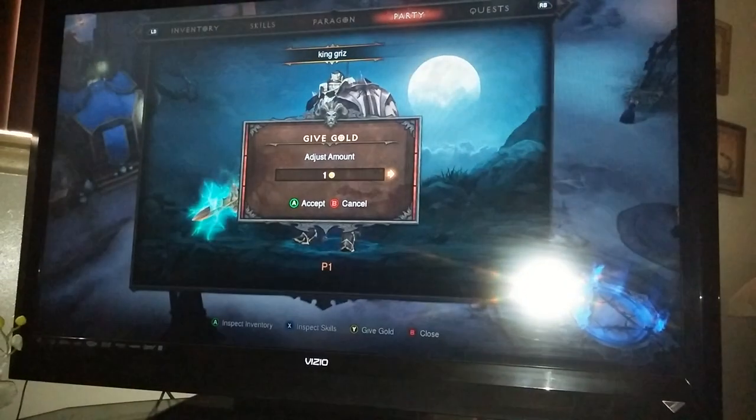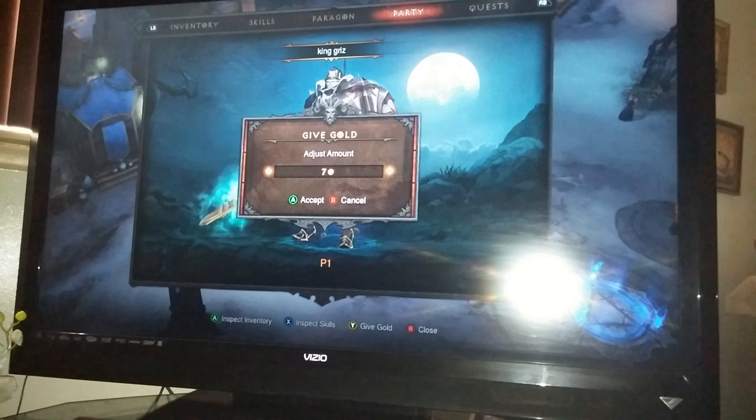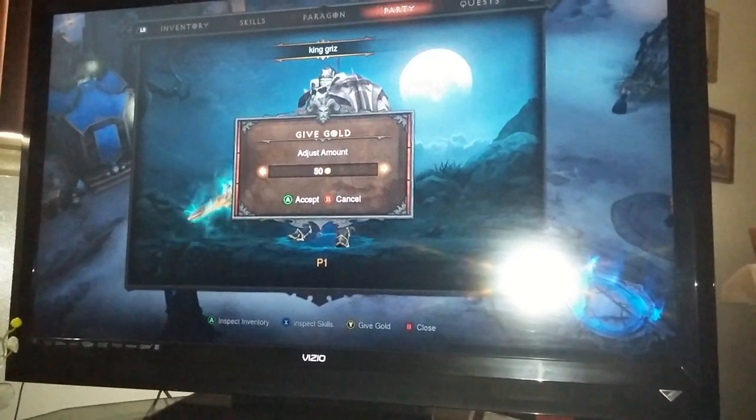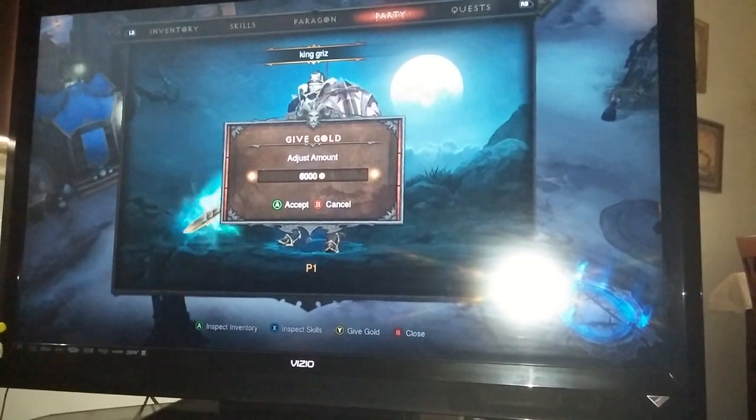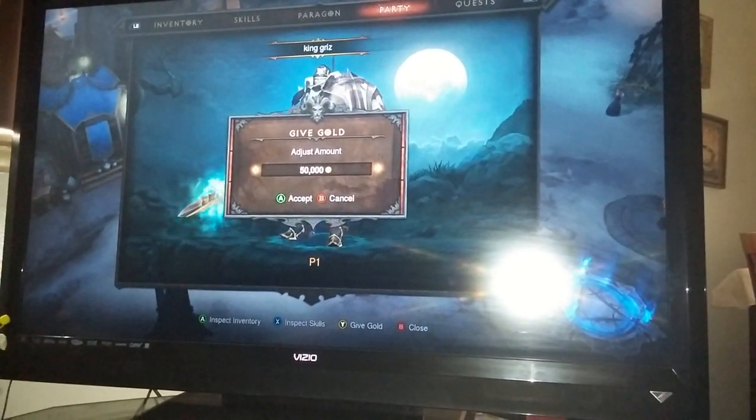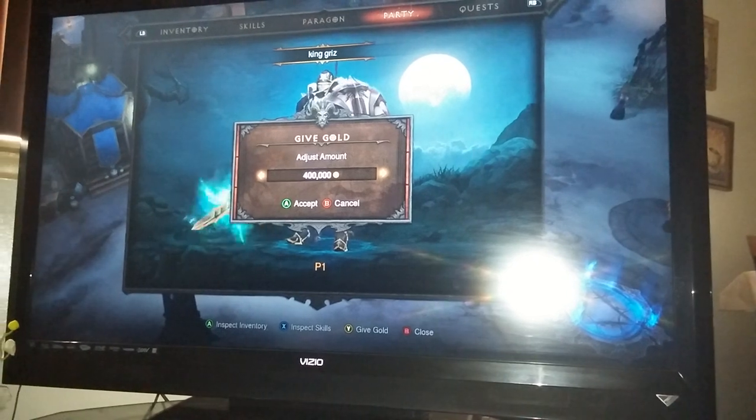Now what you're going to want to do is have a two-player game. Right now my brother is going to hand me the billion, and we're going to show you how to get to a billion.